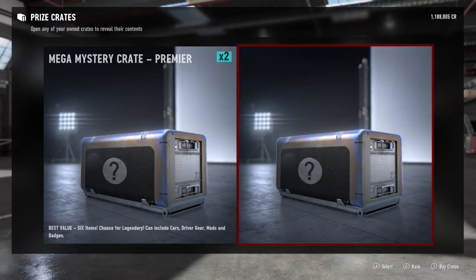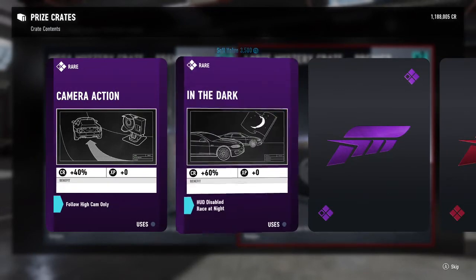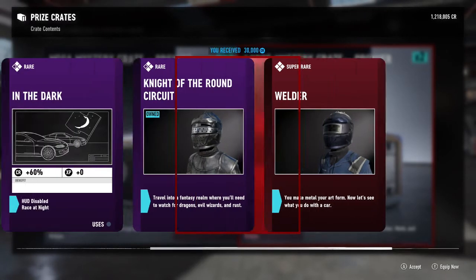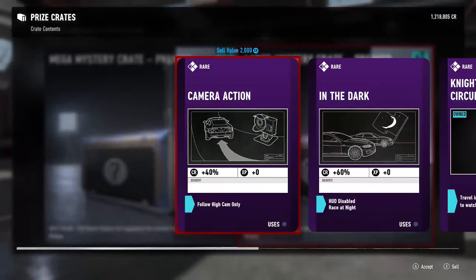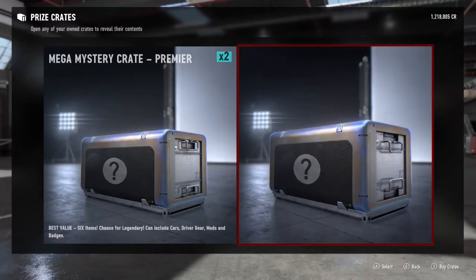We get four items here — same thing as last time. There's a chance for legendary and we're guaranteed at least a rare. Looks like we got three rares. We did get a super rare — the Welder. The rare outfits are worth 30k, so I'm assuming these are worth 50k. It wasn't really worth it, but I kind of like the Welder.